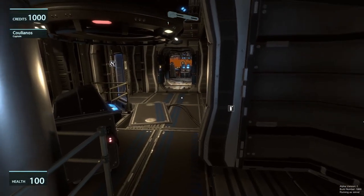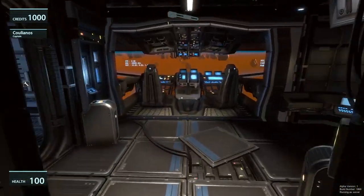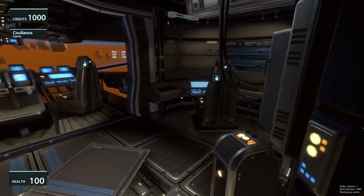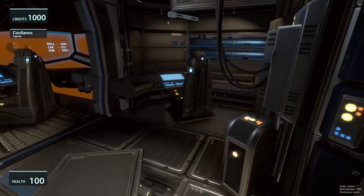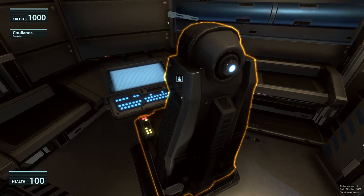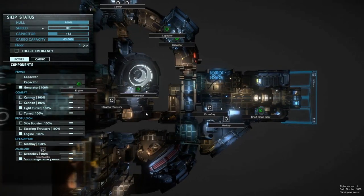Alright, so we can start with getting this ship up to speed, starting up the systems and flying it. Moving on down to the cockpit, we have the engineer panel, the co-pilot and the pilot seat. Walking up to the engineer panel and pressing E — which is the general interact button — we can see the engine is on, but we need to turn on the side booster and the steering thrusters. We can also turn on the cannons just for the sake of it.